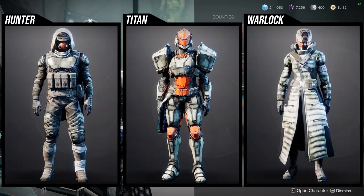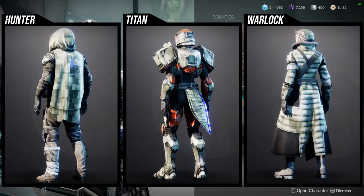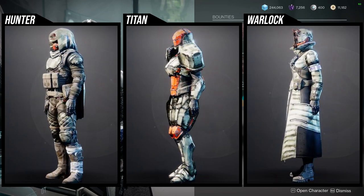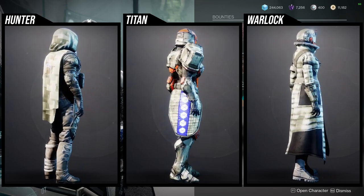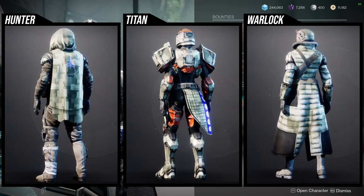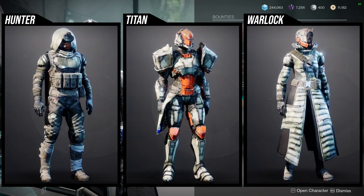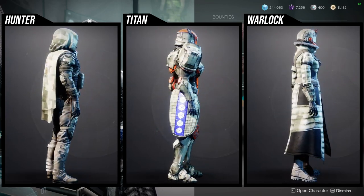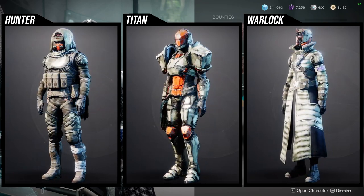For the armor set — for Hunters, I think the chest piece is really good and the helmet's pretty good. Everything else is kind of boring. The cloak is very simple, the arms are pretty cool and I've used them in sets before, but mostly I think about the chest piece. The boots unfortunately have white bandages that don't change color.